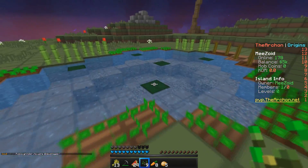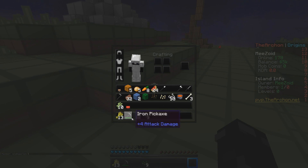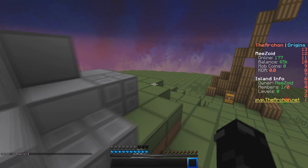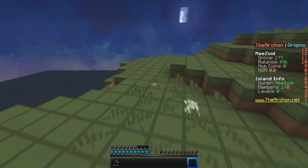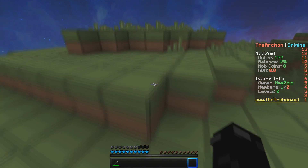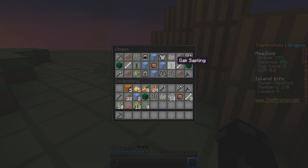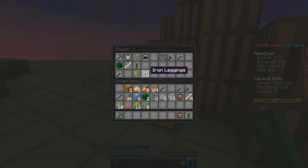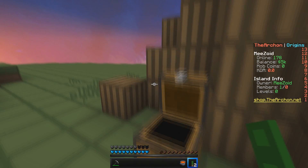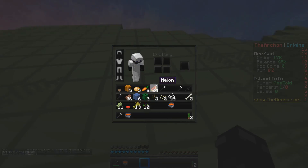We're just going to get our stuff set up. Throughout the whole series — it's going to be a weekly series — I'll show off other people's islands, all the features, and all the efficient ways of making money. They gave us more seeds from a starter pack. Now we can start off with the cobblestone generator — I believe I know how to do it.